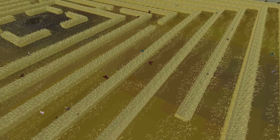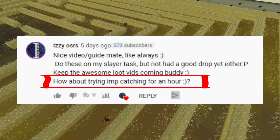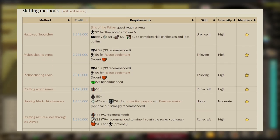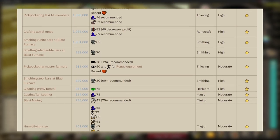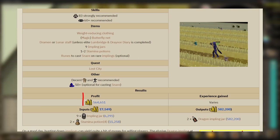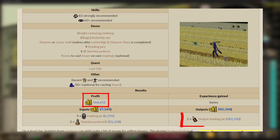What's going on guys, it's your boy Mr Woz and in today's video I'll be testing another moneymaker from the OSRS wiki - this time it's hunting implins in Puro-Puro. According to the OSRS wiki you can make around 560k gp profit per hour, which is not too bad, and it's also equivalent to getting two dragon implin jars.